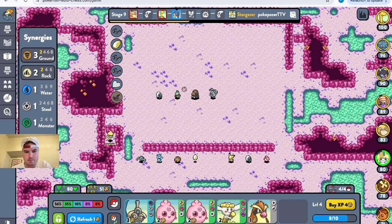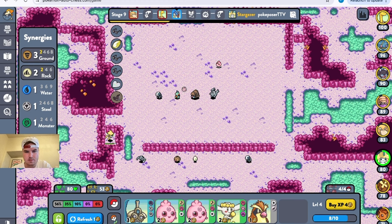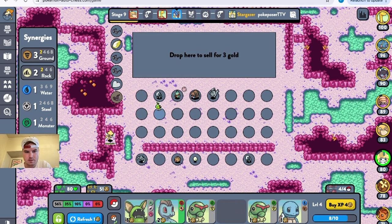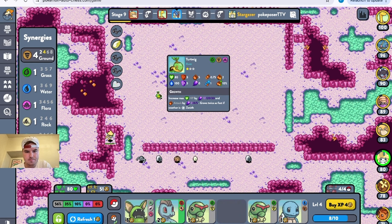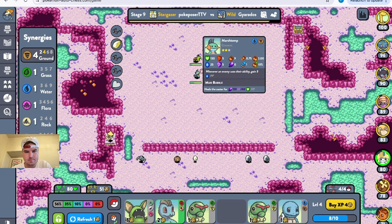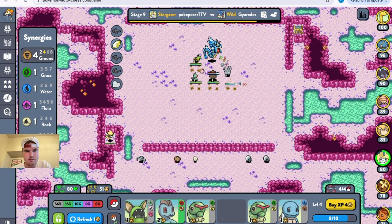Yeah, let's keep it for now. I'll sell the rest of these babies. See if we can get a Ground. Let's do this because then we can have four Ground. He's rare too, so I think that's better than him in there anyway.